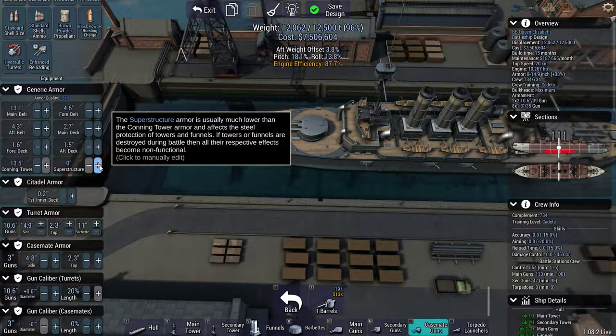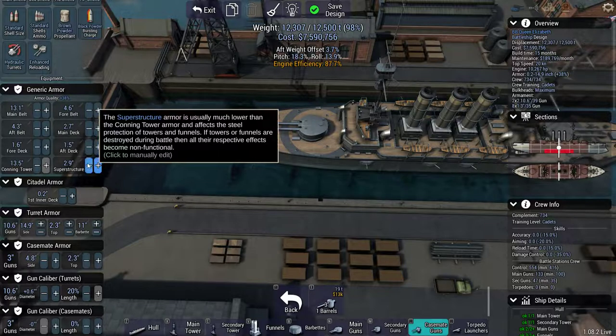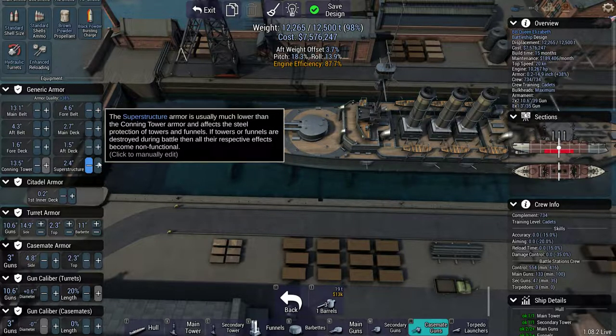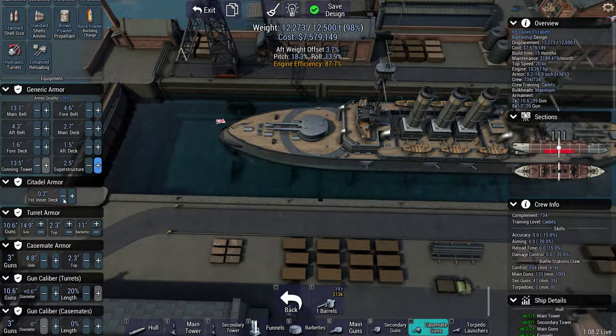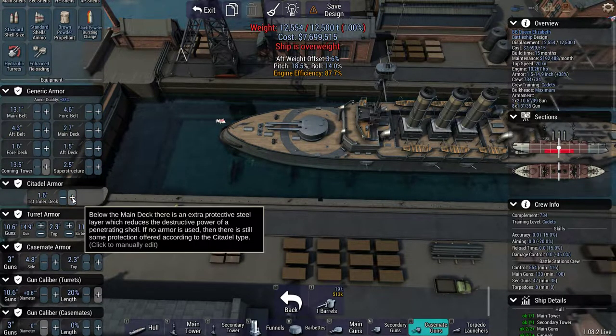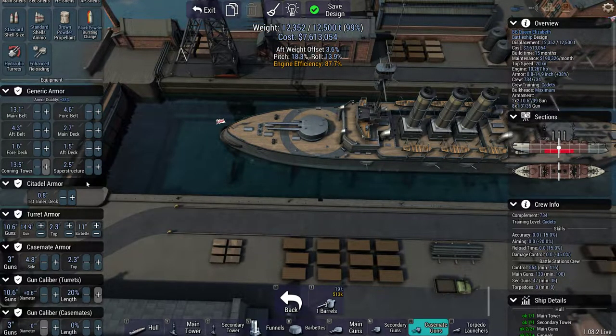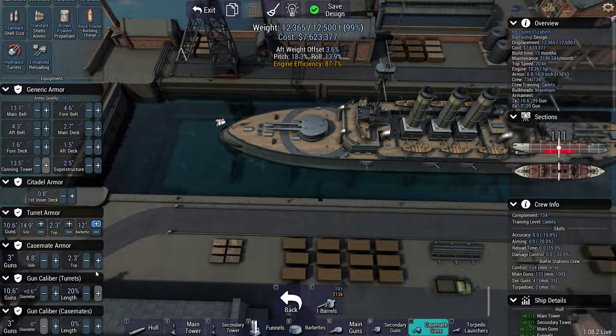First things first: like 3 inches of superstructure armor — actually, we're going to go with 2 and a half. Conning tower maxed out, that's good. We'll go with 0.8 belt. We'll beef out the barbettes a bit, and the secondaries too, why not.